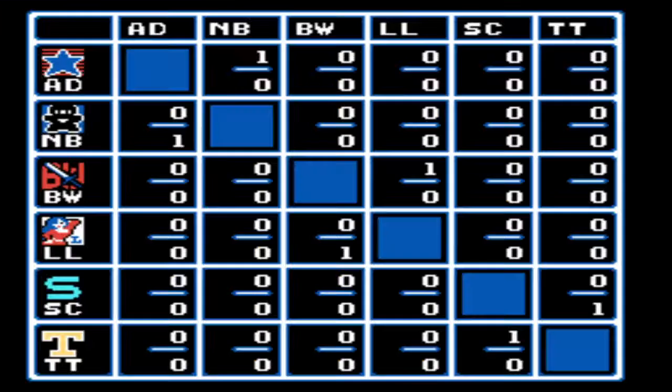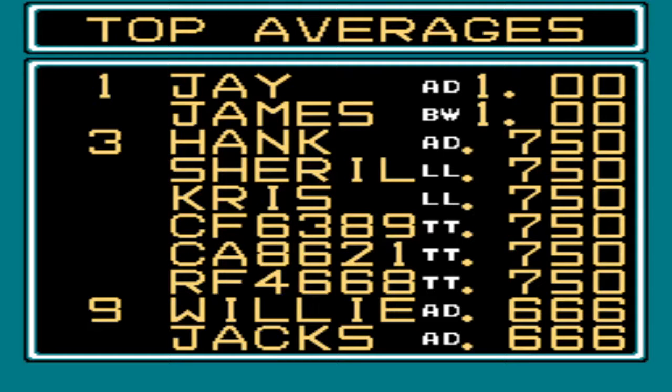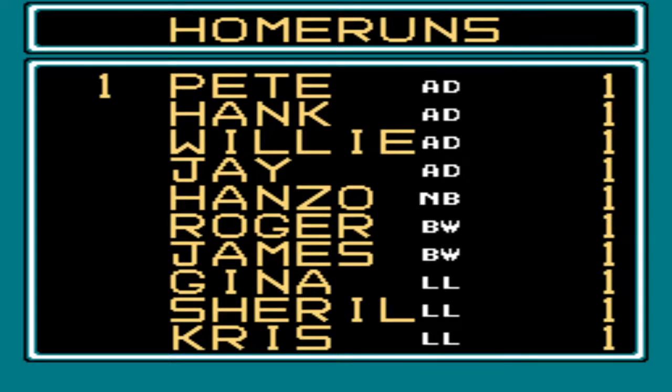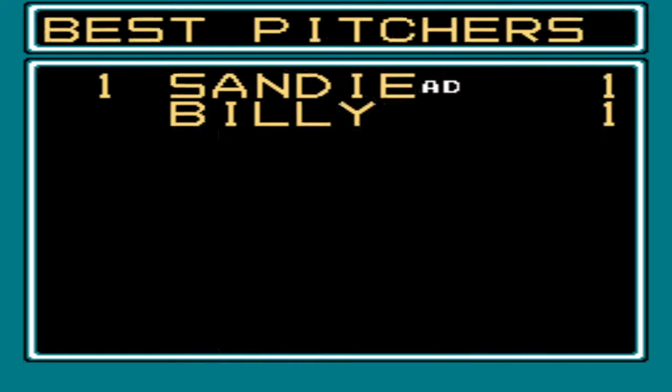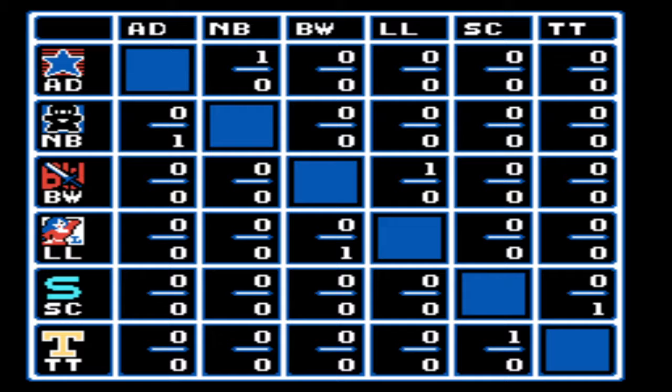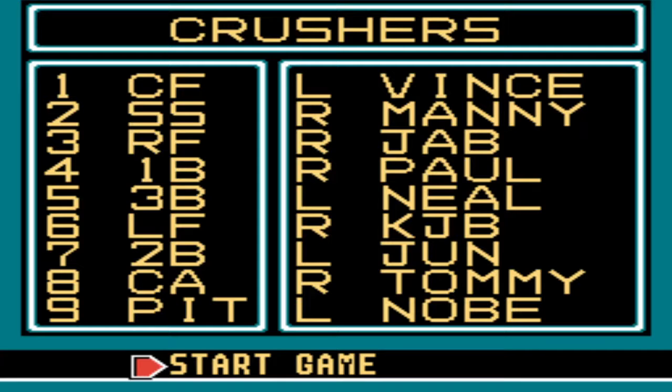Let's look at the standings — I'll show you what they track in this game. You can see the win-loss column; I'm tied with two other teams, the Warriors and the Dreams. They keep track of batting averages for the top 10, home runs, runs batted in, ERA for pitchers, wins, and saves. They don't have — it's the limitation of the era — they don't keep track of doubles, triples, stolen bases, complete games, shutouts. A lot of games didn't even track stats.